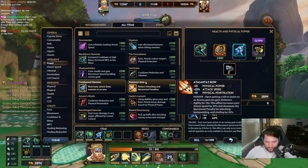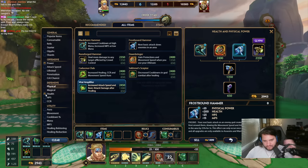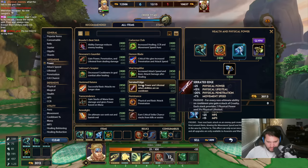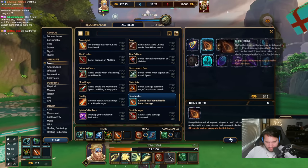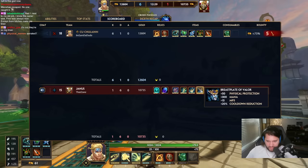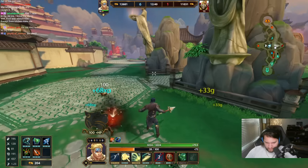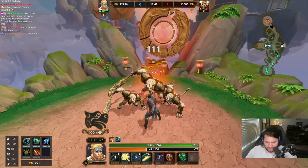And then I guess we'll go more bruiser. Is there like a power-health item? It's really just these items, huh? Maybe I don't need to go more bruiser — maybe I'll just go Heartseeker. I mean, I don't really need pen — he only has 109 protections.